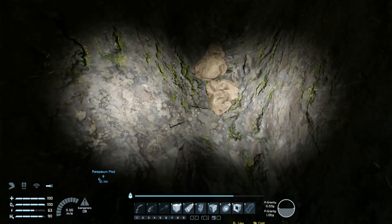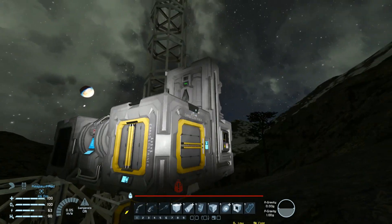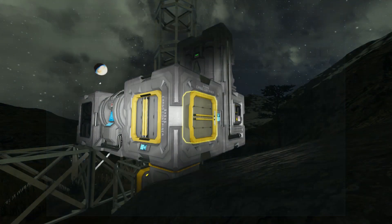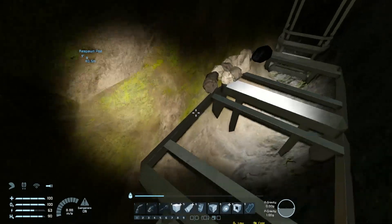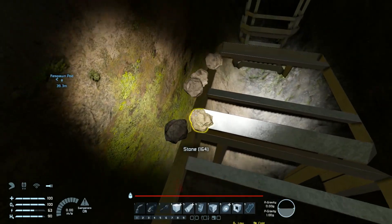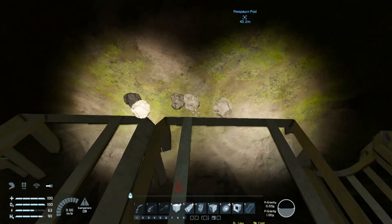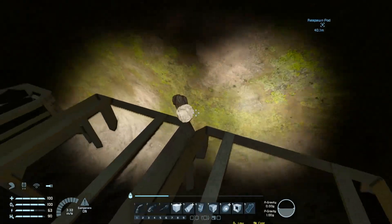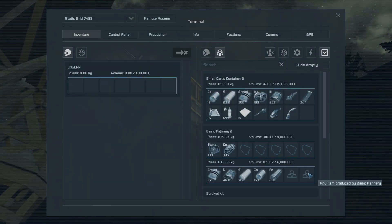The assembler uses idle power, so turning it off completely is a good idea. There we are — here's the rest of it. We'll get there, we'll get to the collector and be able to collect all the stone. 240 iron out of the needed thousand — I am chasing a gnat around with my hand and missing every single time.